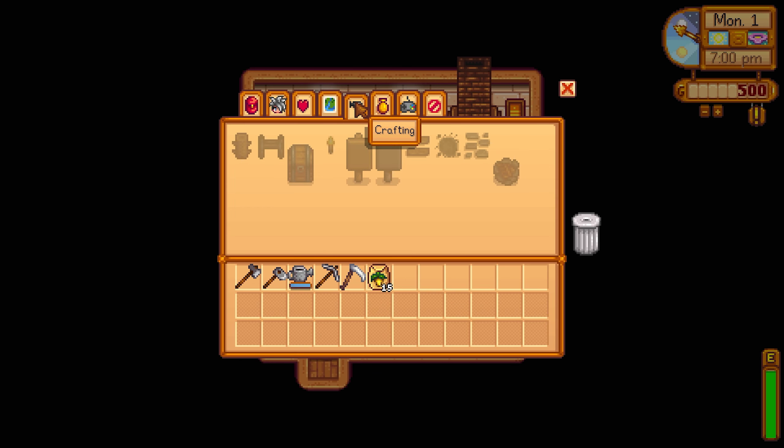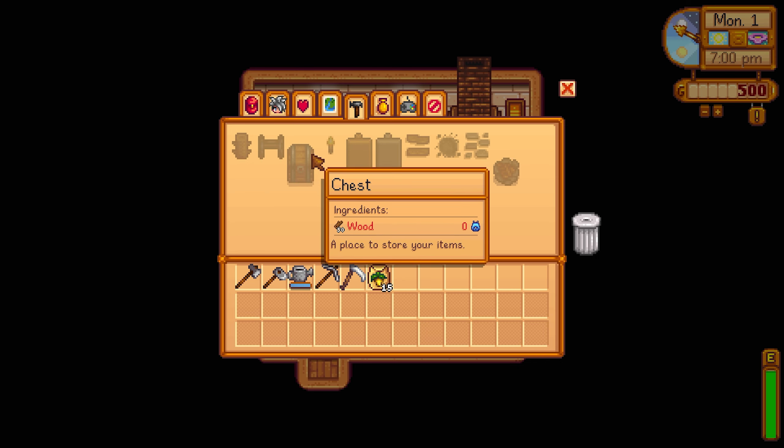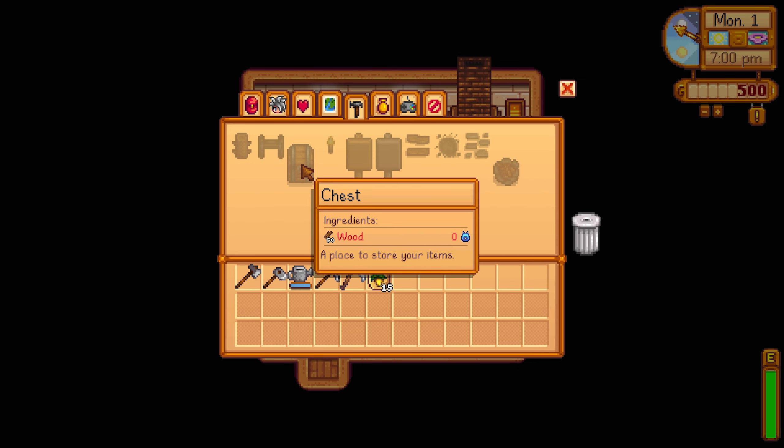The next tab is your crafting tab. As you learn recipes you can come in here and make things. We have a few that we already know — so if we want to make a chest, we would need to collect 50 wood. It actually takes quite a while to build up 50 wood, so like I was saying earlier, you don't want to sell your wood. It's very useful for lots of things including upgrading your house, farm buildings, and crafting.